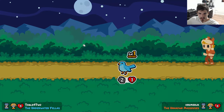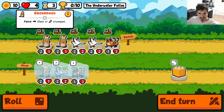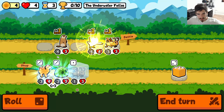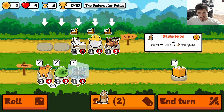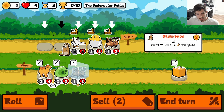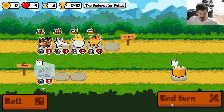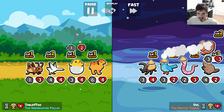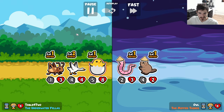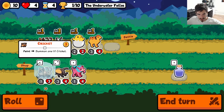Oh man, the groundhog can't be in the back when there's another groundhog — today I learned, I was today years old. Early camel is just a win, right? Like we just sell — you get an early camel with a hatching chick, I don't think that can lose on turn three. Obviously it probably can but I don't think it will. And it doesn't — the underwater fellows ain't underwater today.